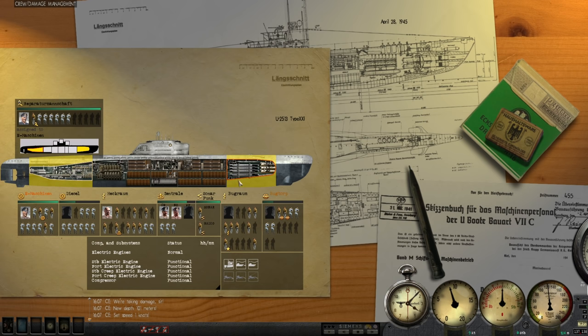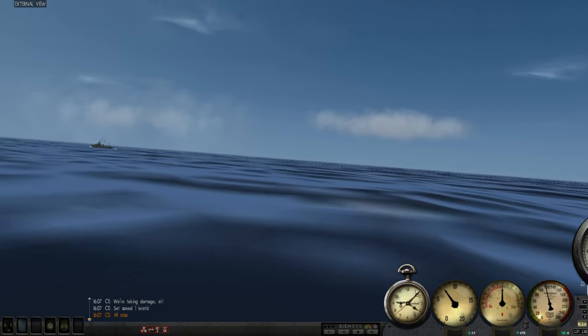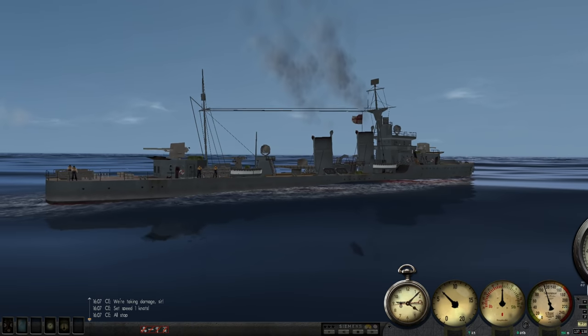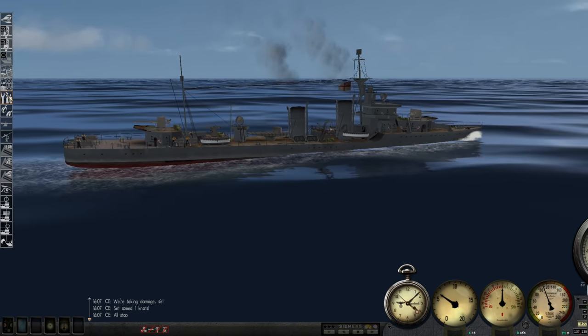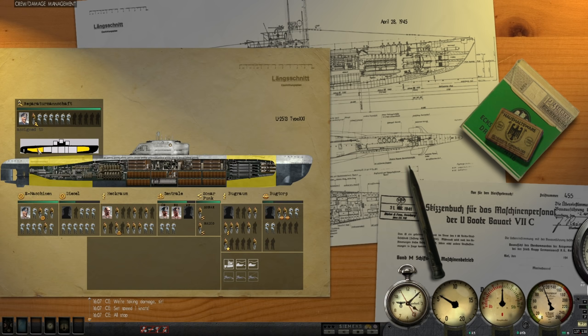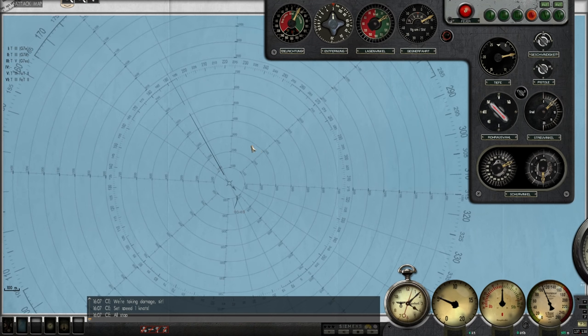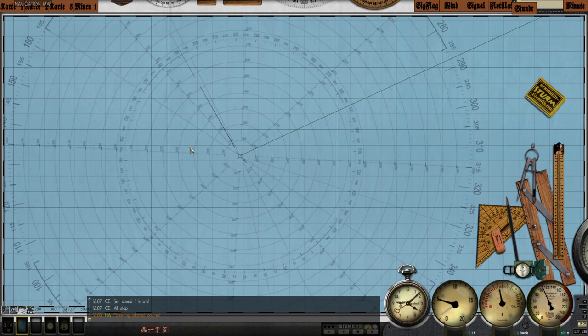Oh yeah, all right, slow down — actually stop. That was nuts. And you know, if I were in any other boat I would not be this risky, obviously. I wonder if that's even going to sink her — how is she still moving? It looks like she is taking on water in the stern, but we're going to make our escape. That was intense, that is for sure. Let's get out of here, follow our plotted course, start moving at just two knots out of the area.